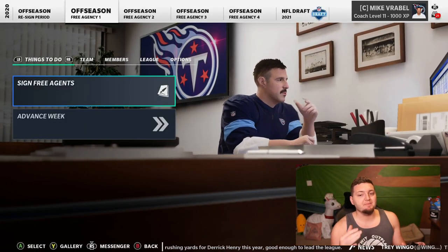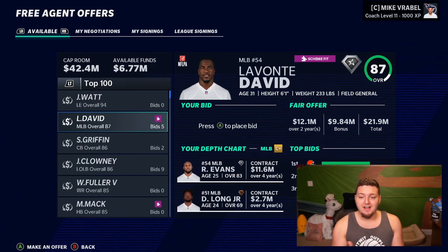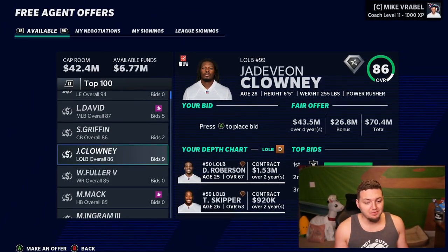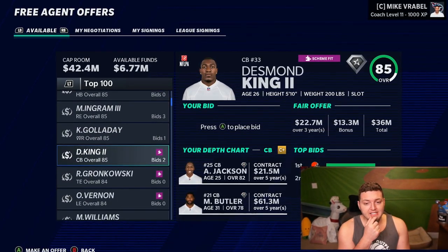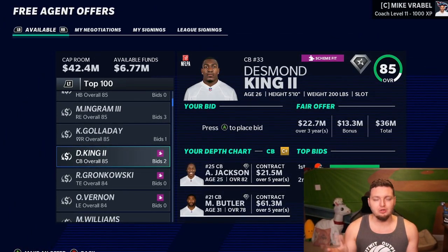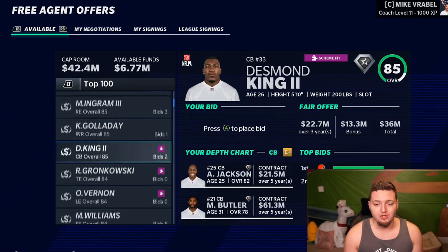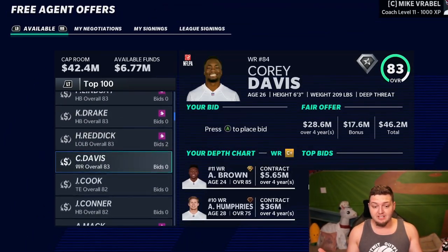First thing we need to do is see who actually made it into the free agency pool. JJ Watt obviously now, Lavonte David, Shaq Griffin. Titans didn't re-sign Jadeveon Clowney — didn't really do anything for us. Desmond King is there. I need to place some bids on Titans players we're bringing back to stay competitive. Rob Gronkowski is a free agent, Juju Smith too. A lot of big free agents out there.